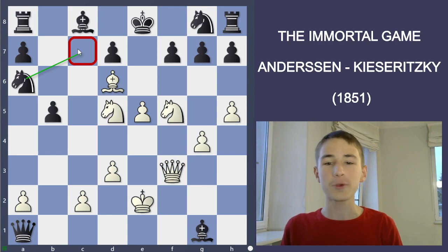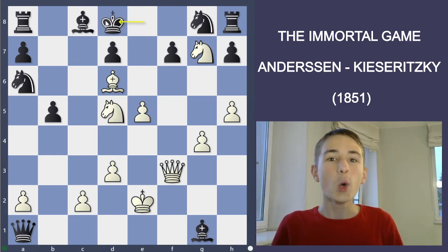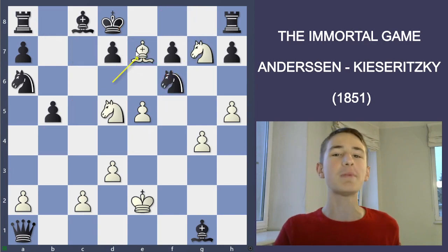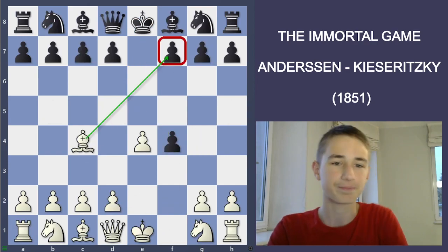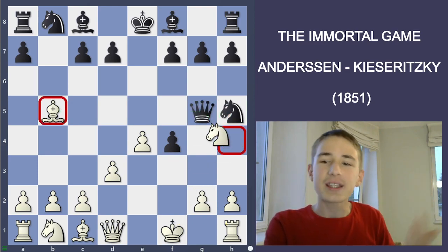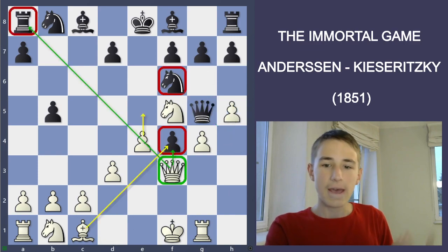Alright everybody, I really hope you found the mate. The mating idea is Ng7, forcing the king to go to d8, and then we sacrifice the queen with Qf6, checking the king. The only move is Nxf6, and after Be7 - that is checkmate. And that is how the Immortal Game was played. It was a really interesting game. Of course Stockfish is not saying it was as perfect as it seems, but at 1851 - I mean, you gotta respect that 170 years ago, this beauty of a game was played.